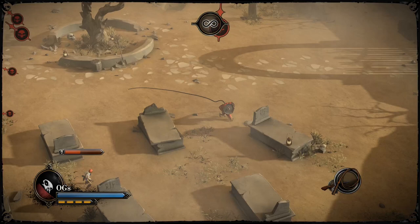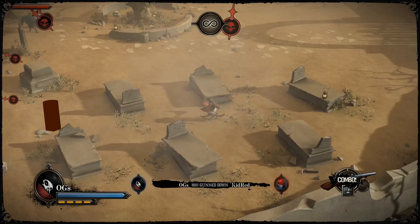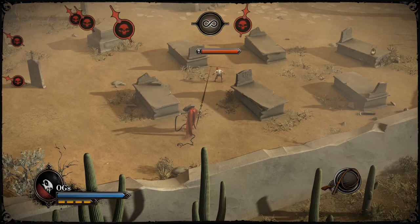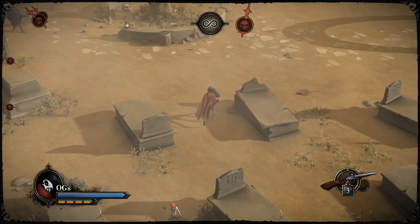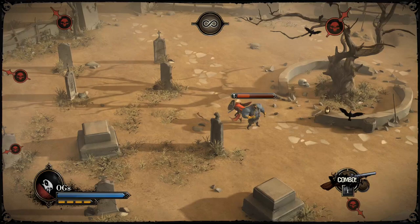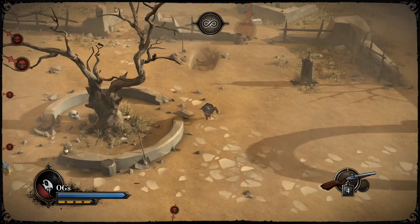He also has a grab move — you grab them and pull them toward you, which automatically switches to your gun, and then you shoot them. You can keep shooting after the initial pull too. The first shot is automatic once you pull — just pull the trigger and that's it. These are charge moves and there are a lot of them, but nailing those moves will get you some good damage in really quickly.